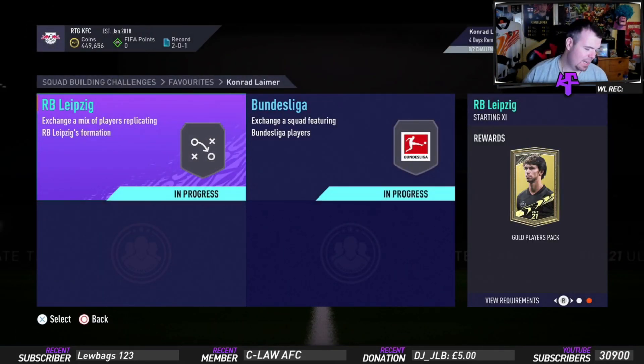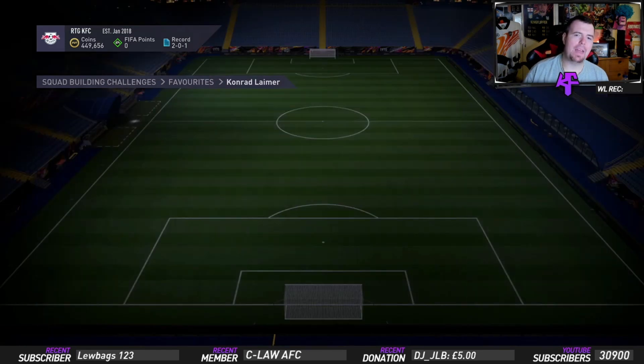Easily 20k on bids or snipes. You get a Gold Players Pack — a lovely 10k pack — for the Red Bull Leipzig SBC.